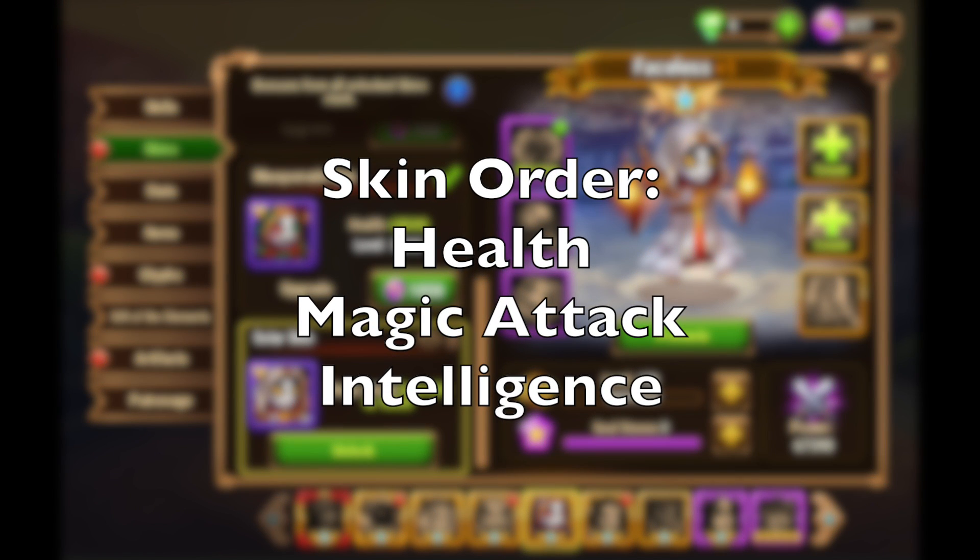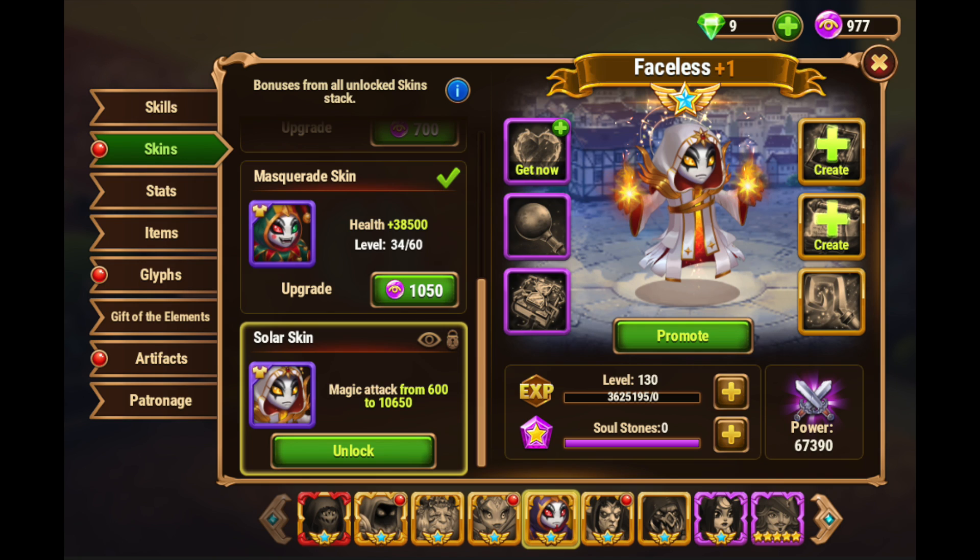I would level up the magic attack skins second depending on what team you're in. If you're building a Kark team and using Faceless in that team, then you want to go for the Masquerade skin — health first — because Kark's ultimate ability that you're trying to copy doesn't have any damage component of its own, so it doesn't matter how much magic attack you have. Build health first. If you're not trying to build a Kark team, maybe you're putting him in an Aurora team — then purely magic attack. Level up that Solar skin or the Stellar skin first, as magic attack will help out Faceless's other skills and copying magical damage skills on your team. And the Solar skin looks amazing — one of my top three or top five skins in the game.